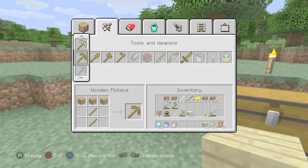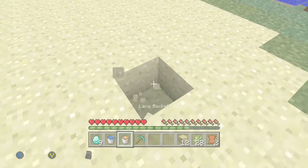What you want to do is build yourself a diamond pickaxe by using sticks and the diamond.